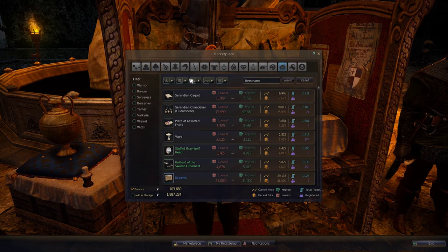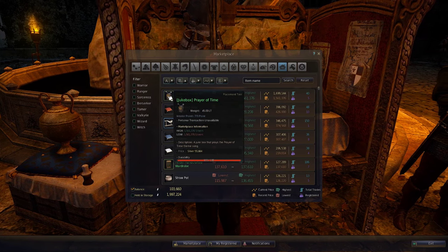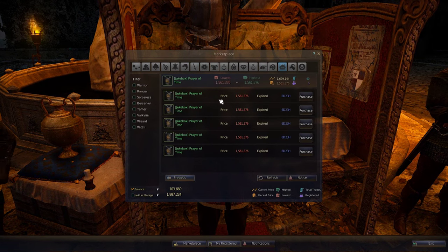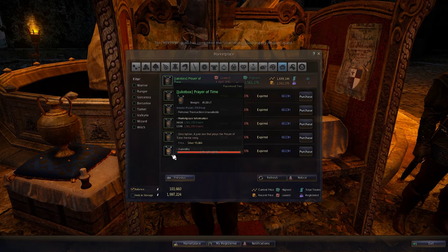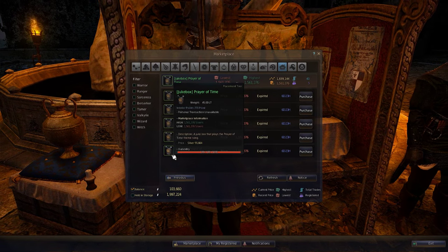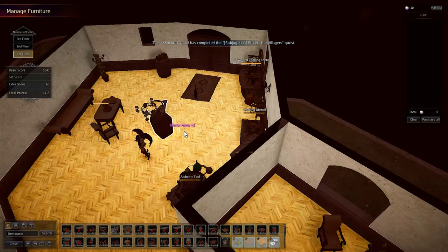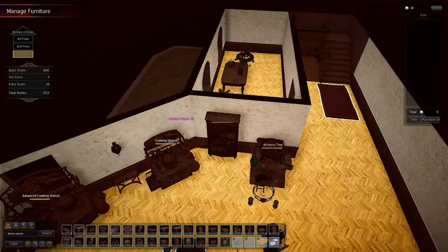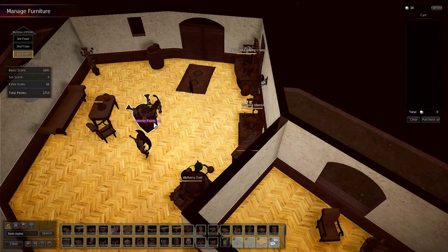Today I thought I'd show you what this thing actually sounds like. You can make this jukebox and people might be wondering what it sounds like, because obviously level 5 furniture workshops and the mats are quite hard to acquire. Now this thing says it gives you like 700 furniture interior points, however when I place it down it only gave me 5, so I'm not really sure what these points mean. But you can place this in your house.